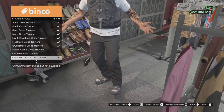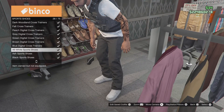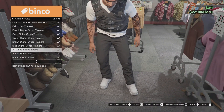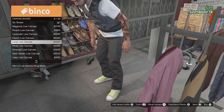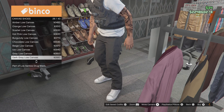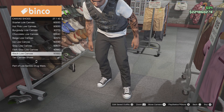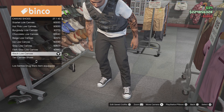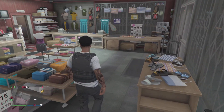Go to browse shoes, then go to sports shoes. Scroll all the way down — you can get the all-white sport shoes, or you can get the black low canvas at slot 27.